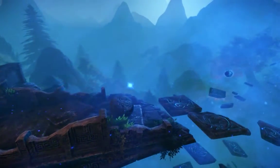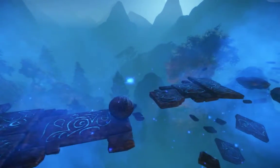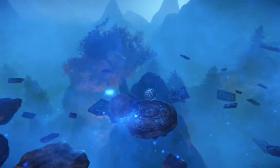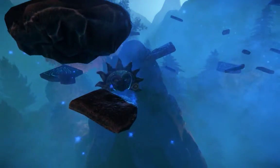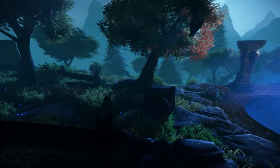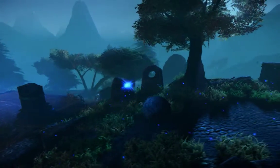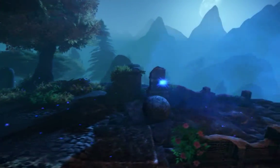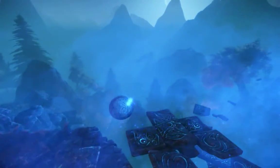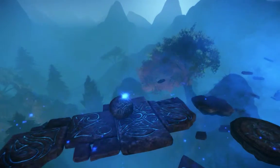Hop over here. Those floating platforms are kind of weird — like these ones right here. They make a weird graphic when you hop on them, and you can't jump as high or something. Obviously that was made on purpose, but I'm not sure exactly what the trick to them is. I kind of just hop on them and hope for the best.